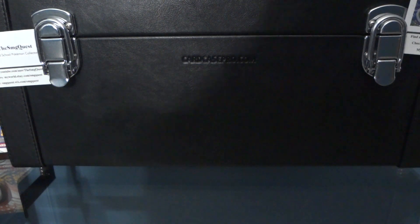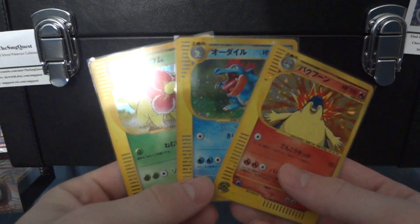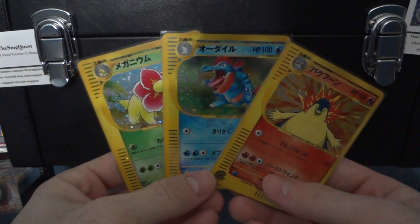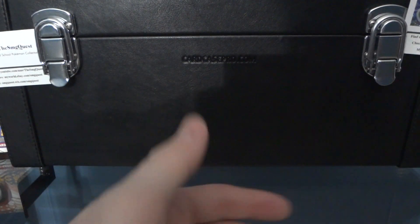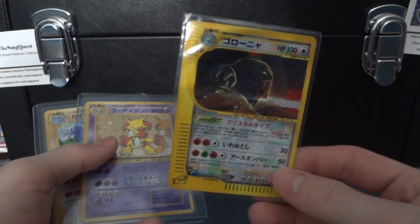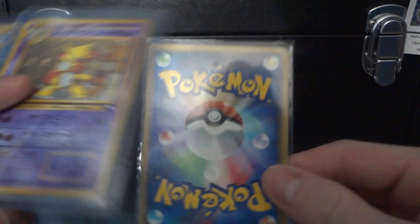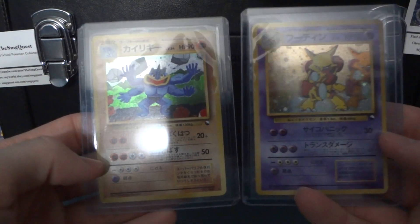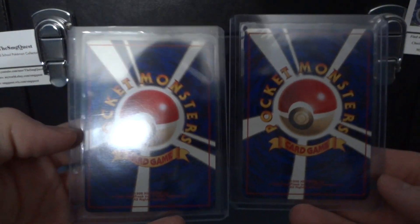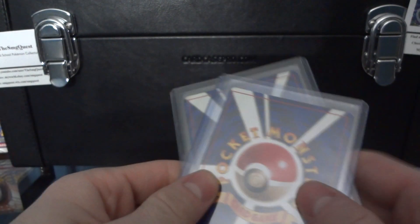I've got three that are mint or close to mint — they're going to be $40 each. Then I have a crystal Golem — it's going to be $50 bucks. These two as well will also be $50. That's all the good cards at least, so moving on.